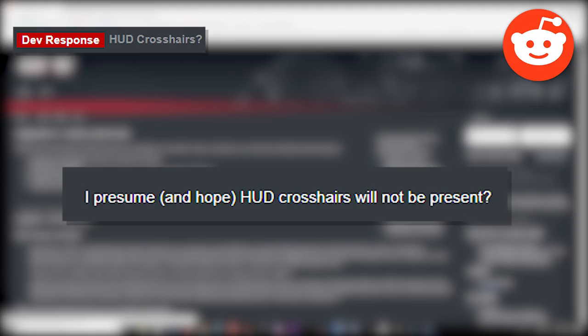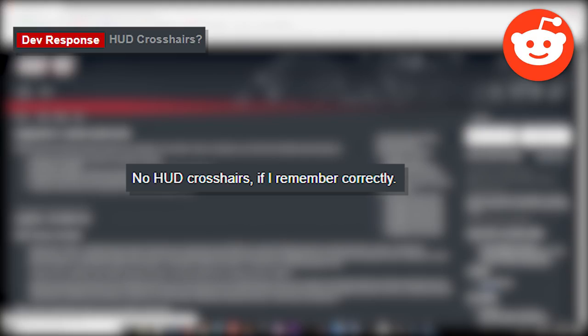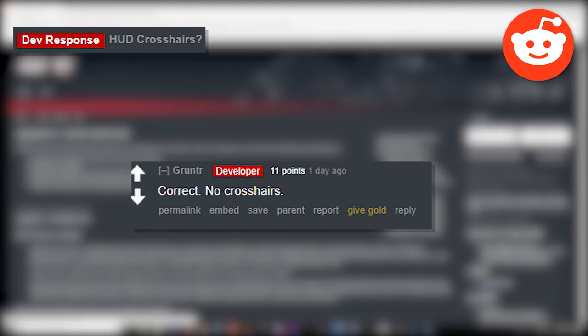HUD crosshairs: someone says they presume and hope there will be no HUD crosshairs. A community member replies that there are no HUD crosshairs, and the developer confirms: correct, no crosshairs.